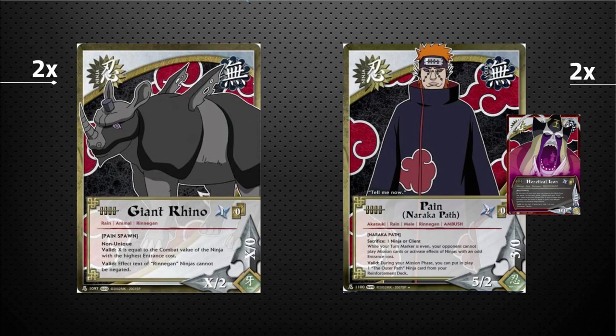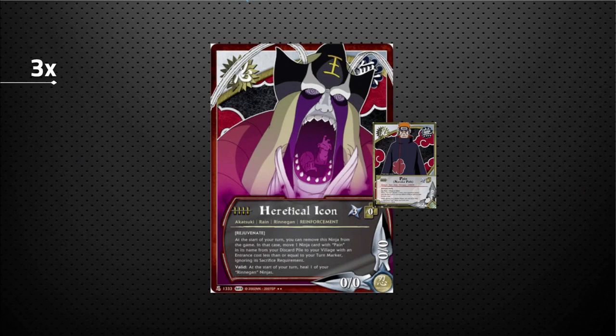The Pain Naraka Path also has Sacrifice. If your turn marker is even, your opponent can't play missions or ninjas, or activate effects of their ninjas with odd entrance costs. The bread and butter of this card is: during your mission phase, for free, you can pull the Heretical Icon from your reinforcement deck. The Heretical Icon lets you heal one of your Renegade ninjas every turn for free, and at the start of your turn you can remove it from the game to take any Pain ninja from your discard pile and put it in play with an entrance cost equal to or less than your turn marker.